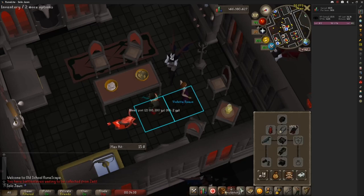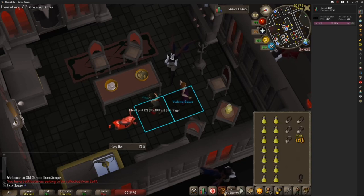The setup I currently have on is the one I'd recommend. You bring the shortbow to attack the Vyre Watch — you could do it with melee if you wanted to, it doesn't really matter. That's about all there is for this method. Thanks for watching.